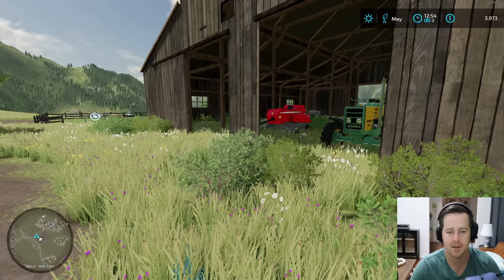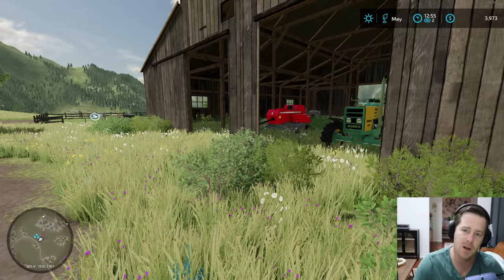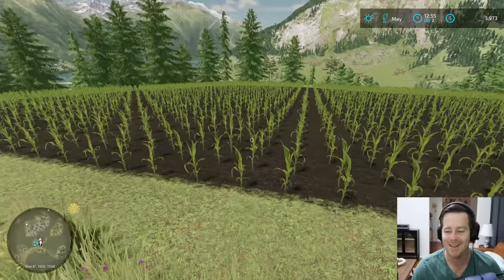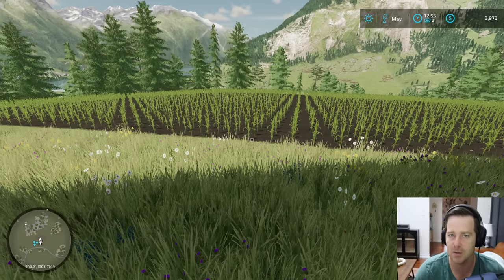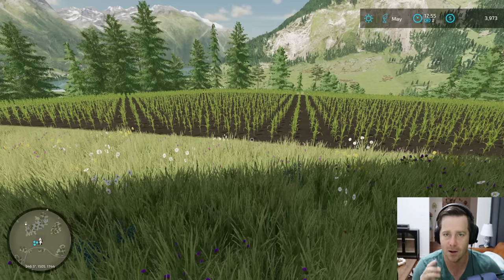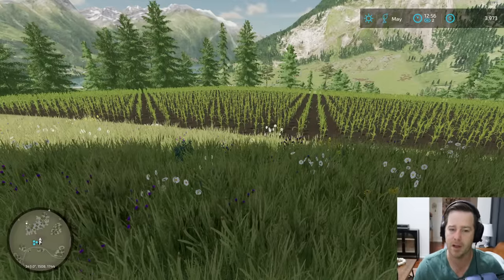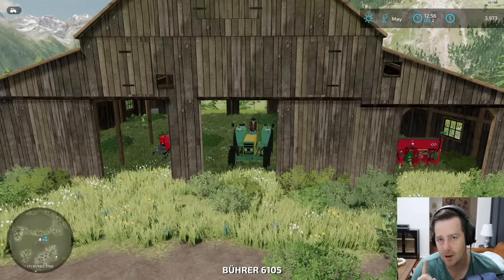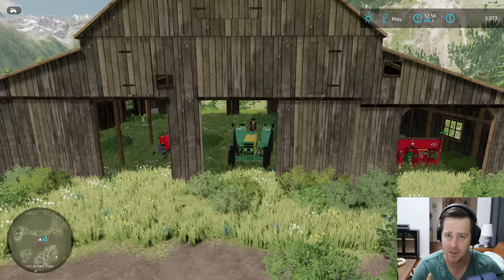The way this season works: every video is going to be a month, so every day that goes by is one month in-game. We got heavy rain last night, which is good for our corn - it's already starting to grow. I'm a little concerned though, because I don't see us having a harvester purchased by the time it's ready to harvest, so we might have to let it wither. Today let's sell our logs, hopefully buy a mower, and get some chicken food.